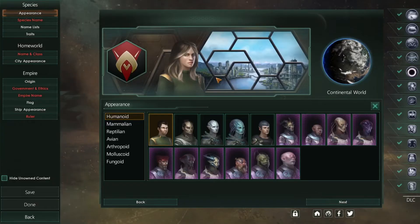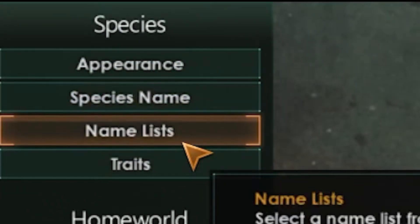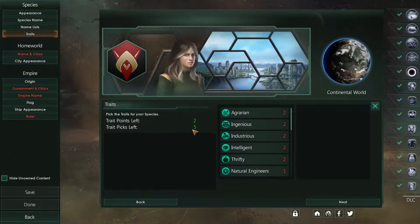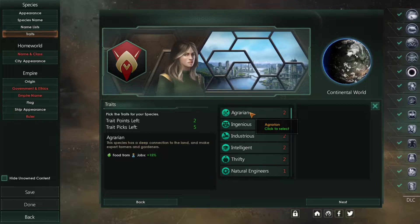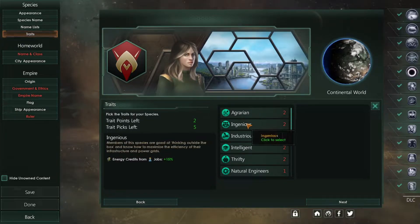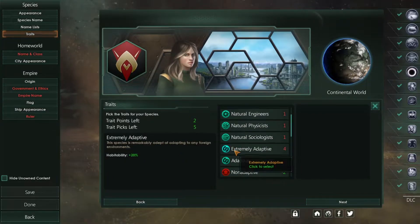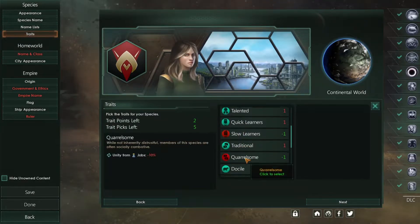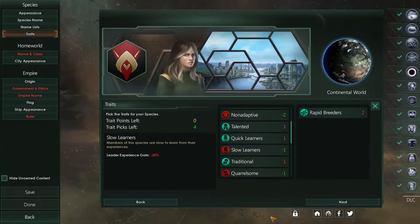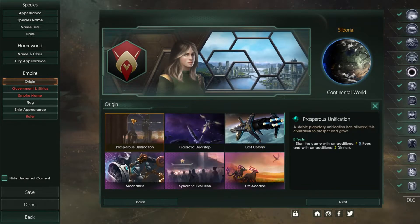You can go with a preset empire or create a new one. Most of these options are cosmetic — species name is cosmetic. Traits are actually important for your species: for example, one gives you 15% output from food jobs, so if your species is working a food job it increases food profit by 15%. Intelligent will increase your research. There's also one that increases your planet capability, and rapid breeders which increases pop growth. I'll click rapid breeders.